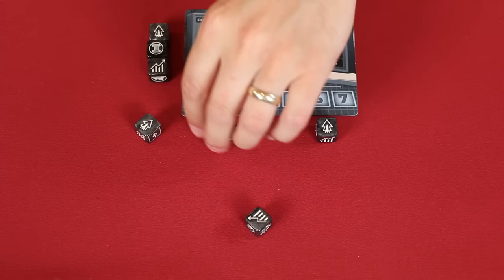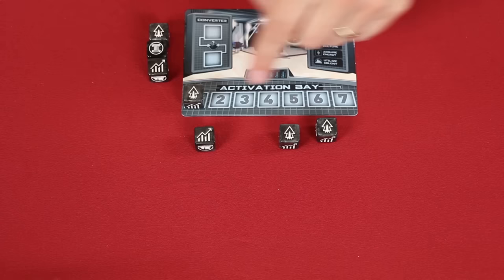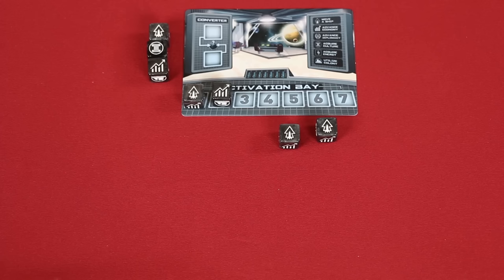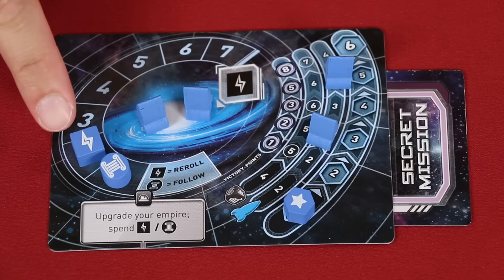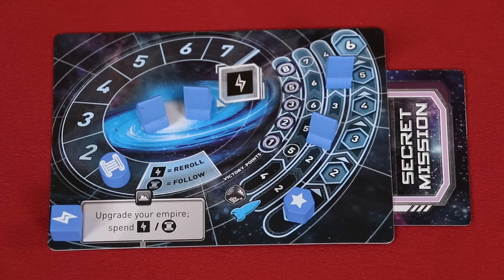Each die face will provide you with actions that you can perform on your turn in the order of your choosing. As you use them, they get placed from left to right on the activation bay of the control mat. At any point during your turn, you can re-roll any number of the dice you haven't activated. The first time you do this on your turn, there is no cost. But any additional re-roll will cost you one energy each time. Energy is managed with this token on the resource track, so as you spend energy, reduce the amount that you have. When you spend your final point of energy, take the token off the track until you regain more.